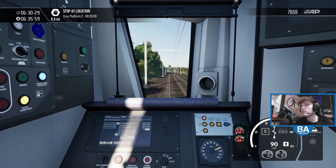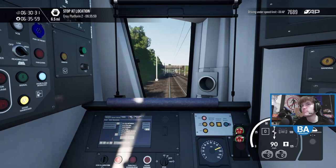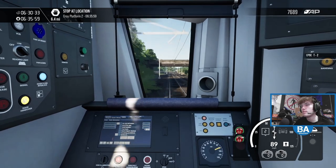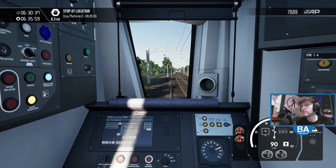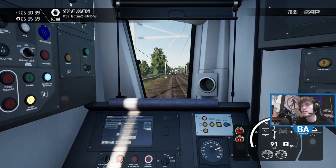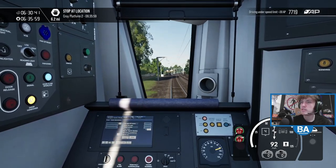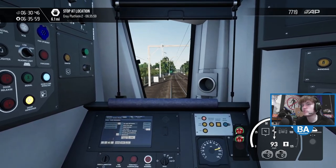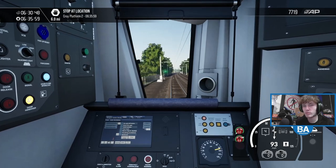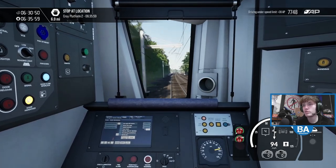6.6 miles now — that mile whizzed by. The train's very good at losing speed — even though it's flat it just comes down really quickly. Drag on the train. There's a neutral section. As I said, there's still no warning boards for it — maybe they've been added now when you're watching this.